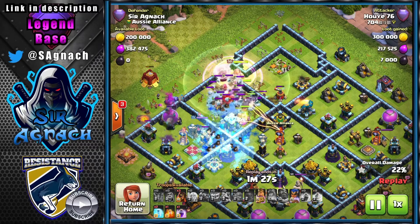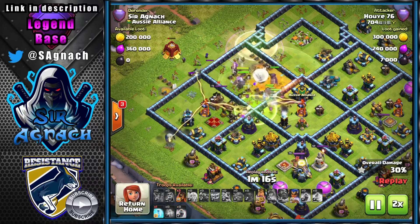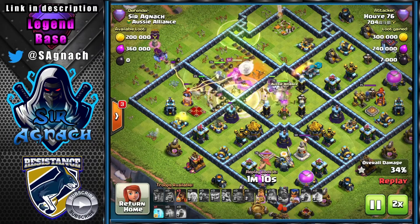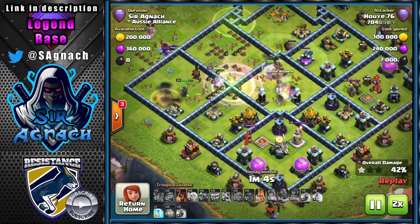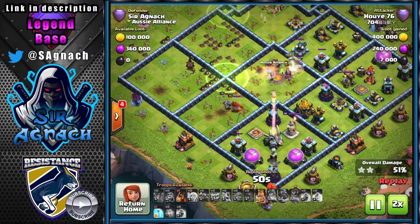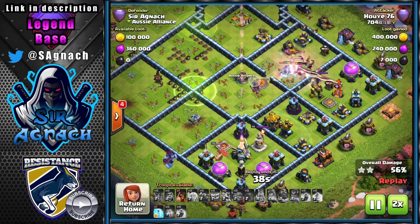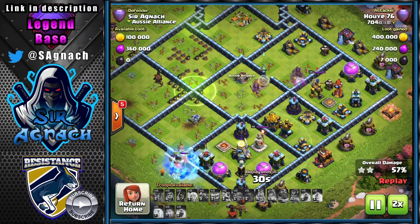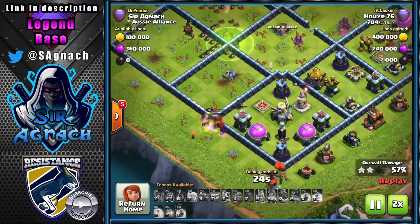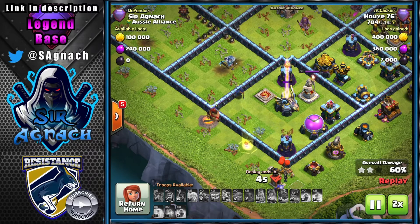This player uses a Jump Spell helping his Yetis and Bowlers go inside. He's also deploying a Siege Barracks clearing more defenses, with troops going toward the nine o'clock compartment. A second Jump Spell sends everything toward the center — but there's way too much damage in that center. Without a Warden ability, heal, or something in there, everything dies quickly. If you come directly into the Town Hall, the Eagle stays standing to the end, which is another reason this base is so strong.